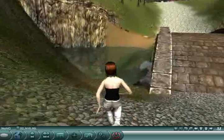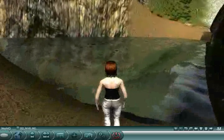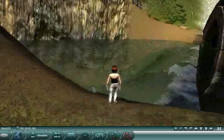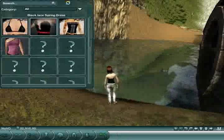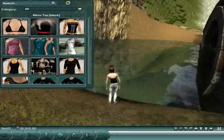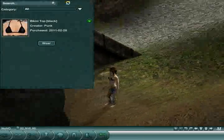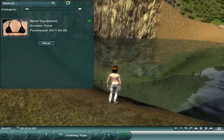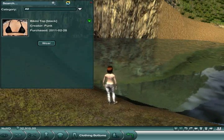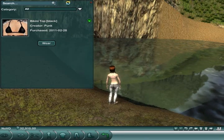To go swimming, you need a swimsuit, so we're going to do a quick change here. Each section of the clothing area for your avatar is broken down into different menu items: clothing full body, tops, bottoms, footwear, hair, eyes, and skin.